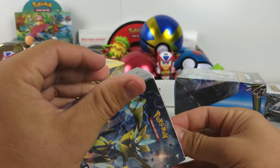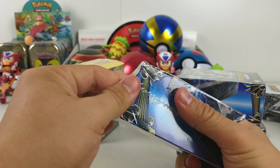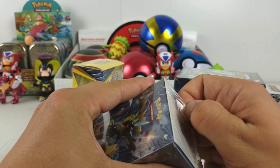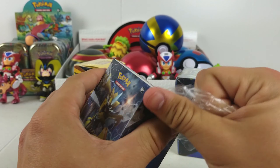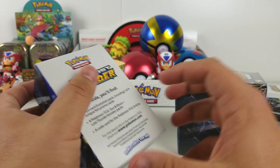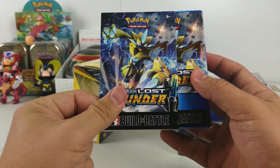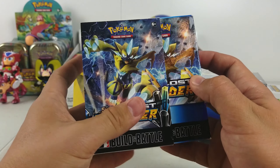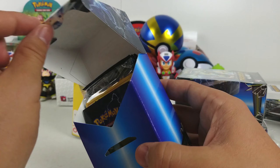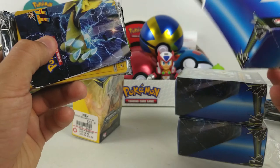You got Tapu Lele as the promo, but that only takes you so far. It's only good if you have a Fairy Charm — really. Its effect is only useful if you have the Pokémon tool card that has Fairy Charm in the name. So if you guys go to a pre-release for the first time, or even buy Pokémon, these actually double as a nice deck box, so keep them around.